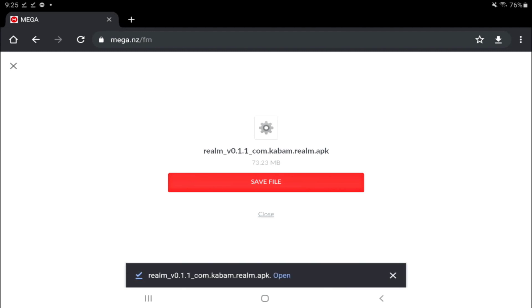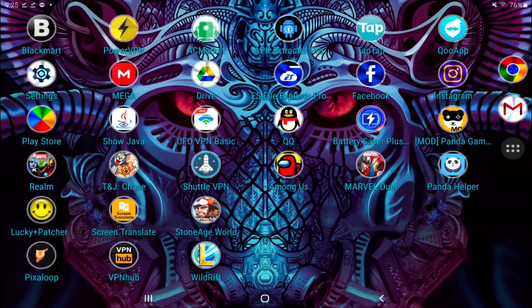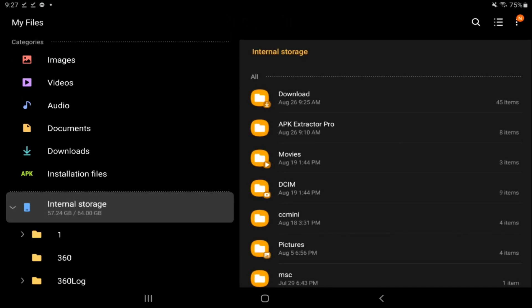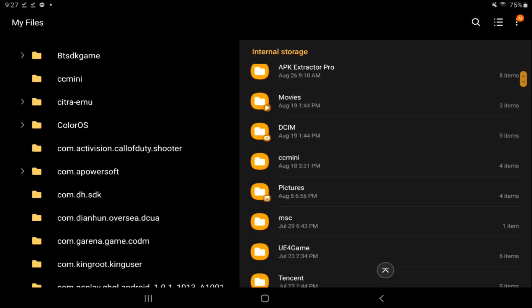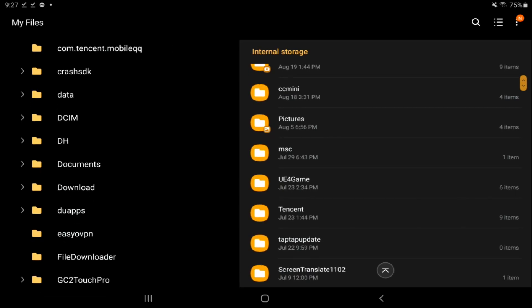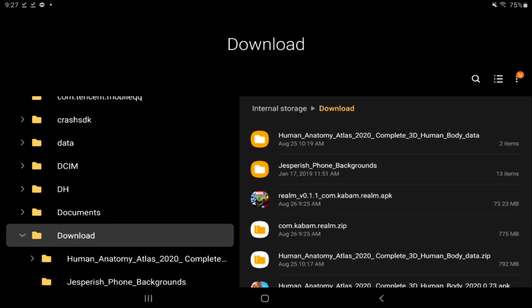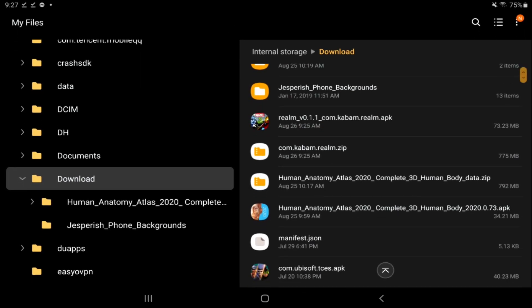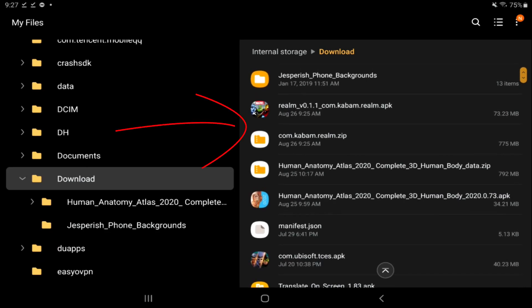Most of you probably don't have the ES File Explorer app, so go to My Files. Once you're in My Files, scroll down and go to Internal Storage. Look for the Downloads folder. I sorted mine by date descending and right there you'll see 'realm v0.1.1' and 'realm.zip'.